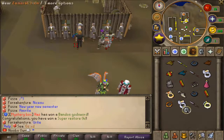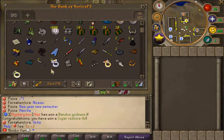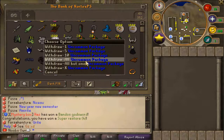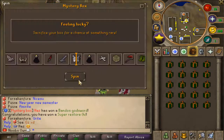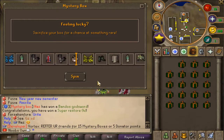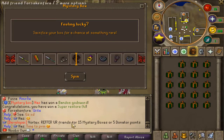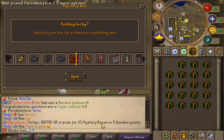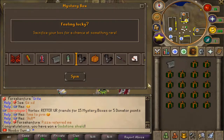Nothing really too special from these common boxes. Some zircoring eyes, the slayer helm and the bone crusher were pretty nice. Anyways, let's go on with the uncommon packages - the loot from now on will just be going better and better. Also, as you can see in the yell chat, if you refer your friends you get 15 mystery boxes or 5 dominator points, so definitely invite some friends.